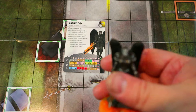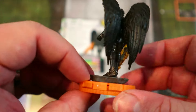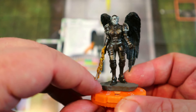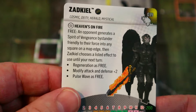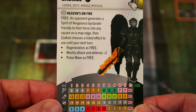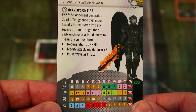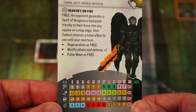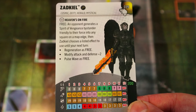Next up is Zadkiel — however you pronounce that name. This dude is pretty awesome looking — the sculpt on those wings, that flaming sword, the armor — all looks really sweet. He has Cosmic, Deity, Herald, and Mystical keywords with the Power Cosmic team ability. His starting trait says an opponent generates a Spirit of Vengeance bystander friendly to their force into any square on a map edge, then Zadkiel chooses a listed effect to use until your next turn: Regen as free, modify attack and defense plus two, or Pulse Wave as free.